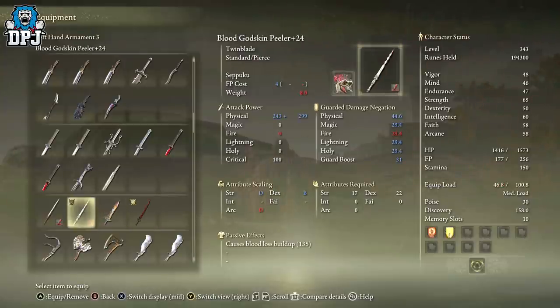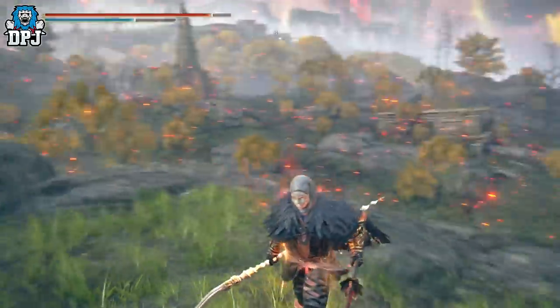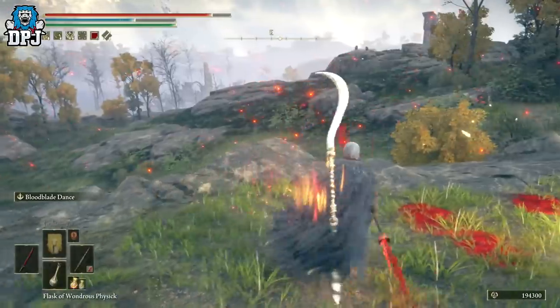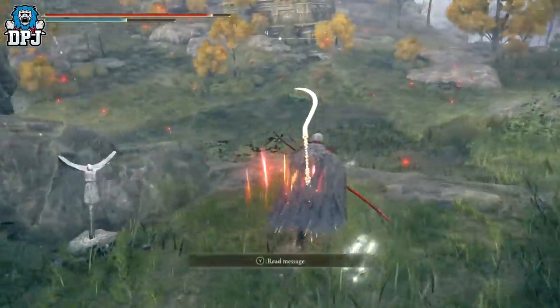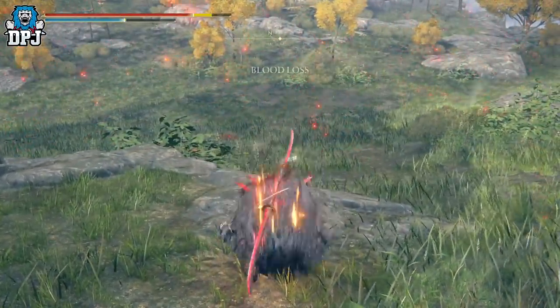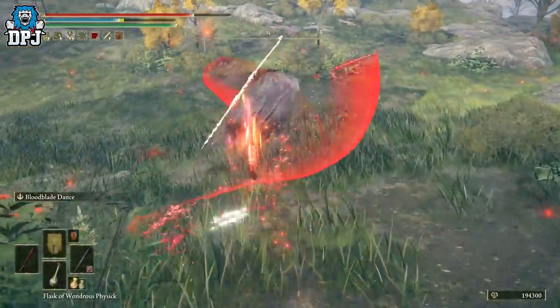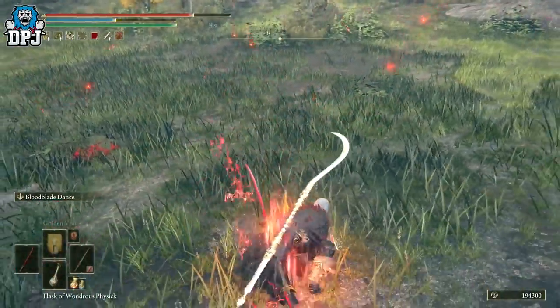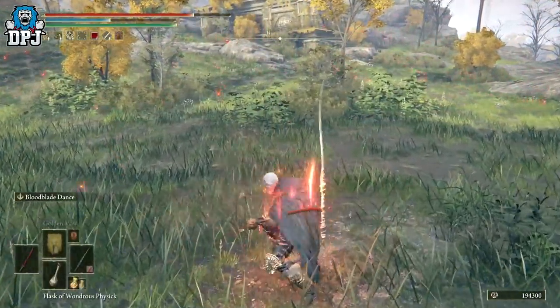I also tried switching them around so I could use Eleonora's Pole Blade's special attack — stab myself with that and then use its skill — but I wasn't using it as much as I thought I would. You can always two-hand it if you want. You could put on all your buffs, stab yourself with Seppuku on the Godskin Peeler, then two-hand the Pole Blade with all the buffs, or alternatively two-hand the Godskin Peeler. The possibilities are endless.